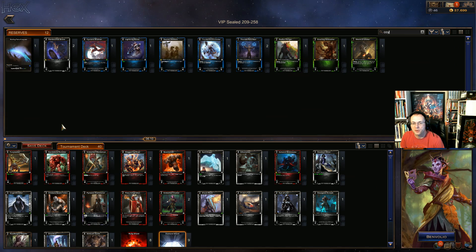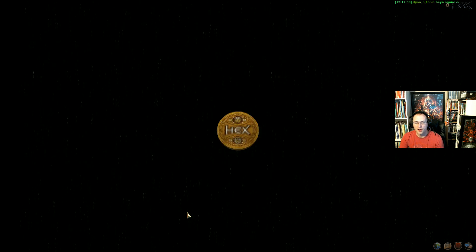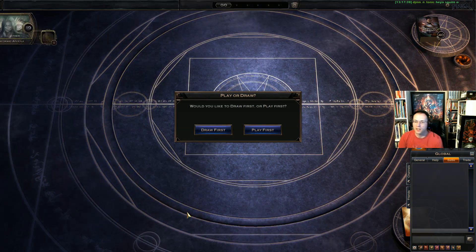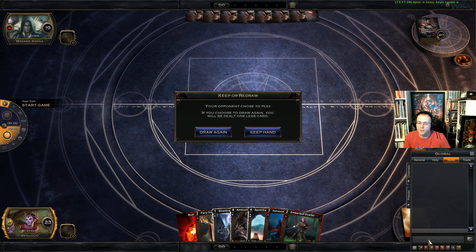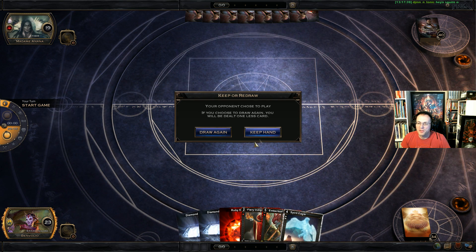Alright, here we go — round one of this VIP tournament sealed deck. It's Easter weekend, March 26th. It looks like Ether is playing spirits. I will play first — give Ether a GLHF. Looks like I'm off to a rousing start with a mulligan. An obvious mulligan — can't really play any of these cards. We'll keep this one though.